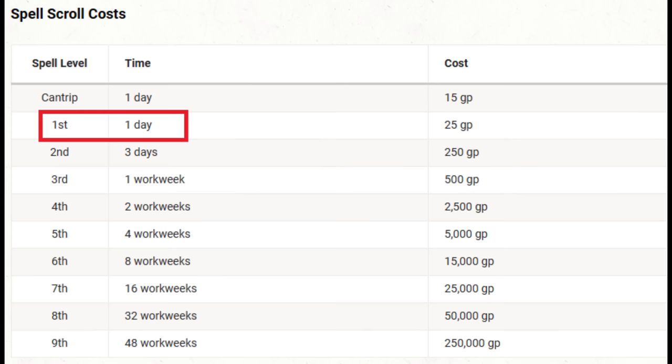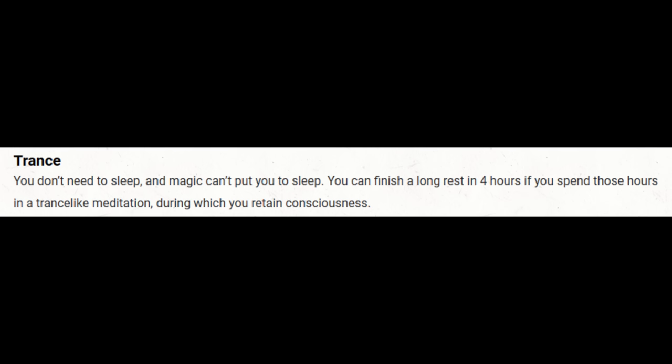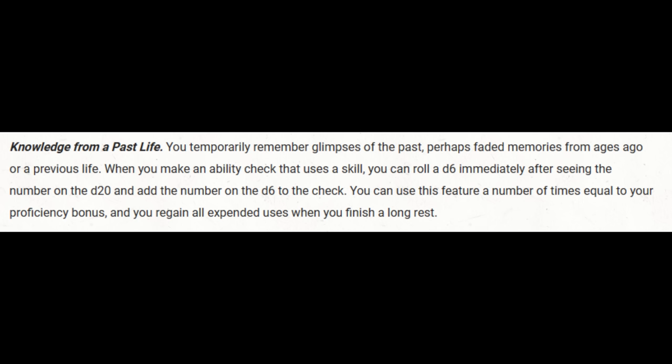If we want to create a scroll above first level or we're using the Dungeon Master's Guide times, those 4 hours will count as a day of work. So if we aren't copying spells, we can be crafting scrolls and constantly making progress without needing downtime. Earlier I mentioned you could take an elf race as a substitute for Reborn — all elves get the Trance feature, which includes this same 4-hour long rest mechanic. So if Reborn isn't available, just pick the elf you like.